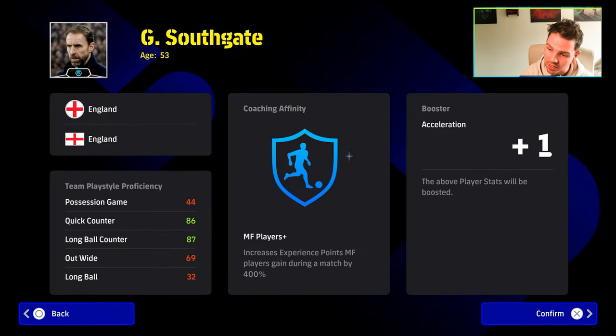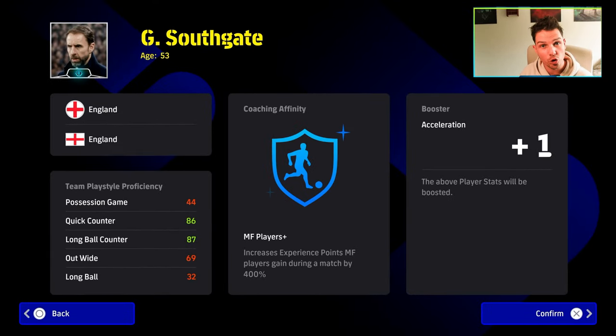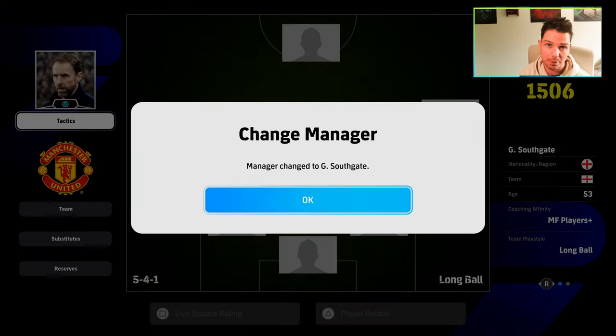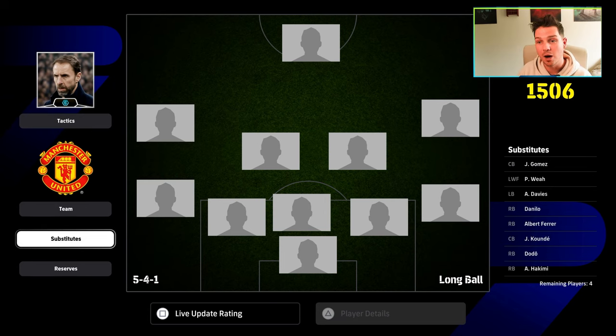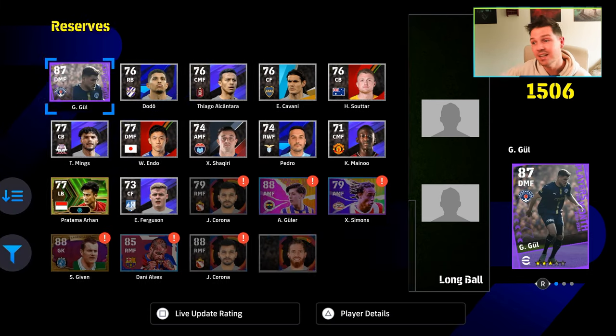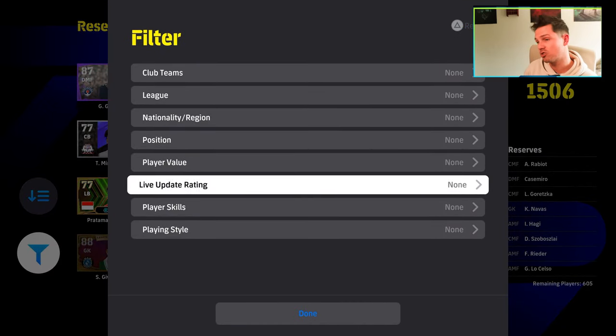We're going to be focusing on Martinez and Southgate. Southgate gives a whopping 400 XP boost to all midfield players, so any card that's a midfielder you're going to get a 400 increase — a 400 XP boost just by playing midfielders. It doesn't matter if you win, lose, or draw the games in My League. We're also going to be showing you a little trick to maximize that.